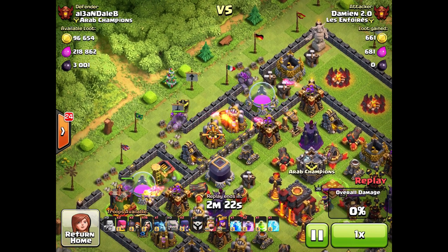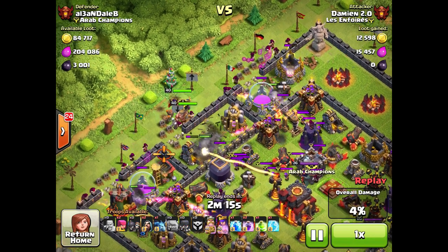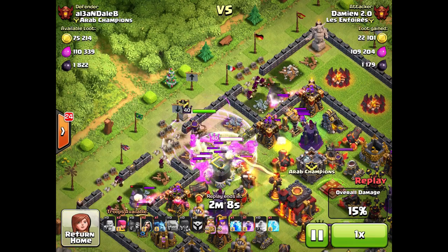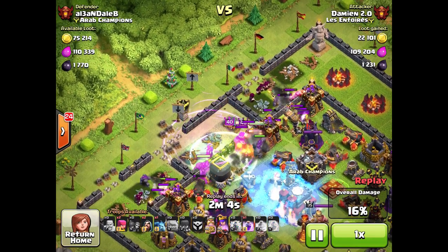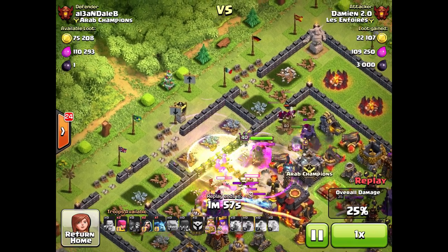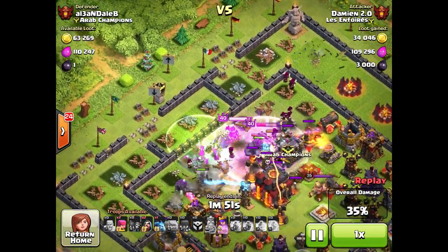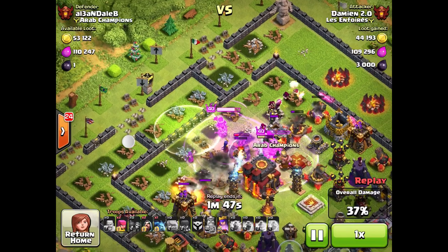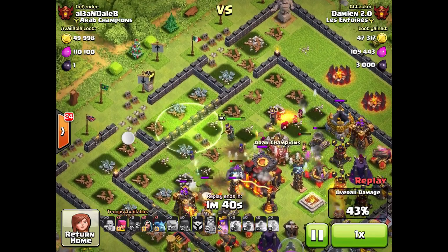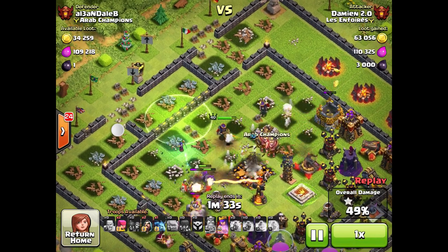I destroy three sections of wall with wall breakers so I can put golems on each side of the base. Usually I destroy three wall sections so I can place three golems in the center and two on the outside. Then I use my jump spell so troops can fly over the level 10 walls, which is a great help. I'm hoping my Archer Queen and Barbarian King are going to do a great job destroying the town hall. The raid looks pretty okay — a few golems are still alive and my Barbarian King just got killed by a Tesla, but I'm already at 47% and my Queen is almost full health.